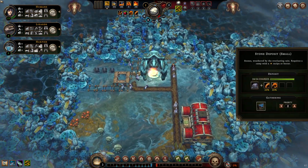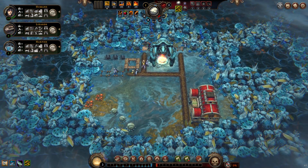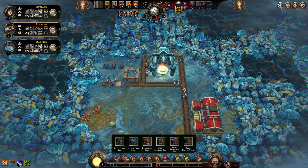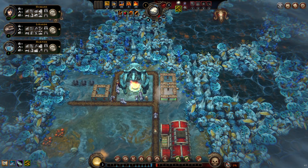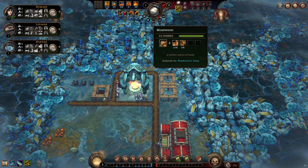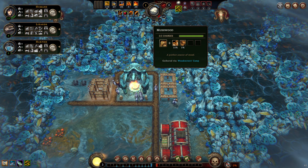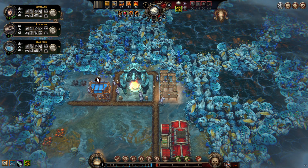Stonecutters straight away — the stonecutter weirdly gives a fair amount of food. We're going to want to cut down some of these lovely trees because they provide quite a lot of mushrooms. Mushrooms are a great food: you can turn them into flour, into skewers, and I think you can make mushroom pie. I don't think you can make mushroom biscuits.